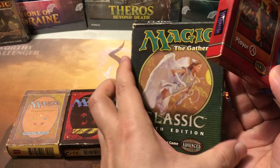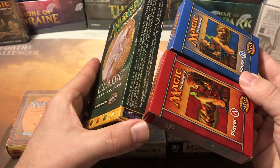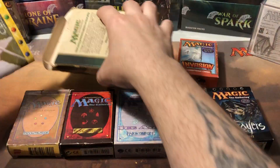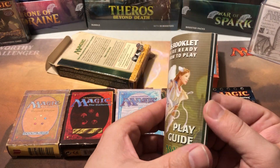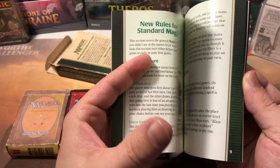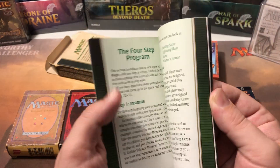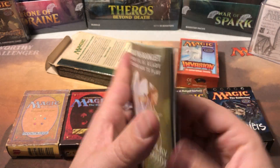These cards here I believe are from an original Starter deck, which came in a box very much like this Sixth Edition box — two decks on the box and a very large play guide with easy-to-understand large text, pictures, 'here's how you tap a card,' that kind of very simple breakdown of how to get started.